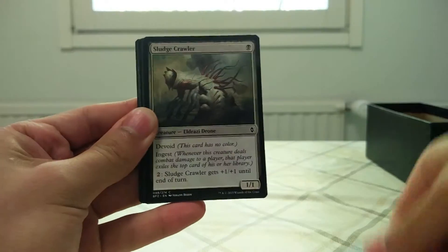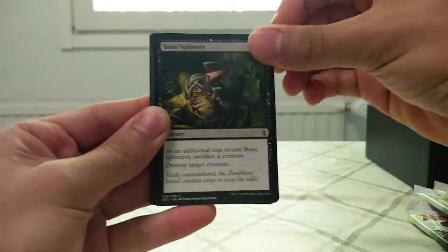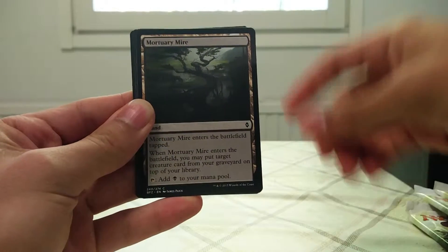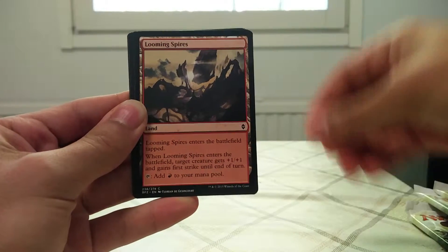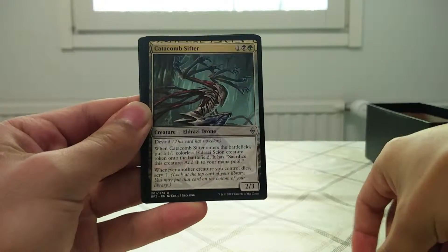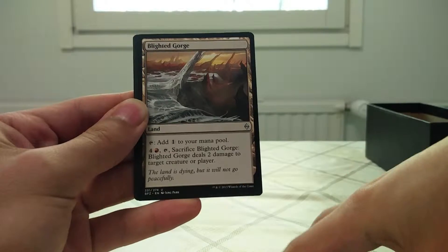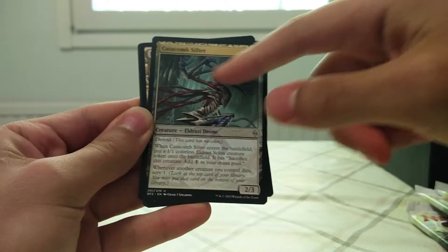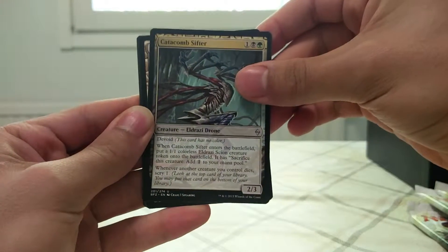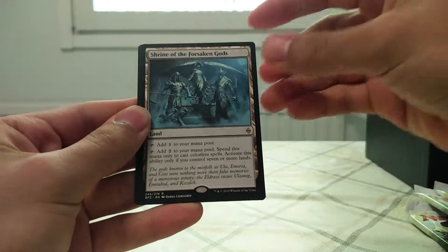Starting off with Merc Strider, Sludge Crawler, Core Castigator, Reckless Cohort, Bone Splinters, Blood Hunter Worm, Mortuary Mire, Tightening Coils, Looming Spires, Grave Birthing, Catacomb Shifter, Blighted Gorge. The art was like more than the borders would allow. Blighted Gorge, Core, Blade Whorl, and Shrine of the Forsaken Gods.